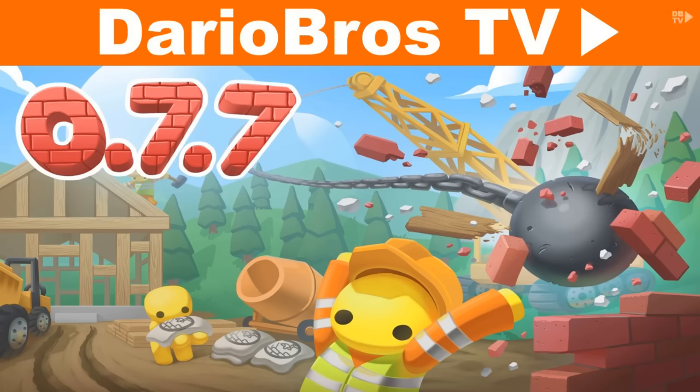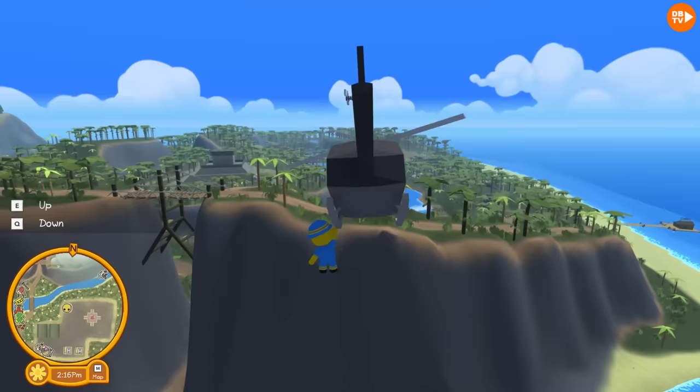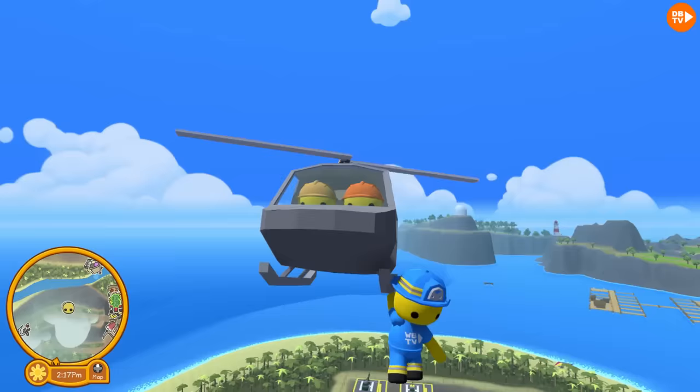Hi guys, welcome back to Dario Bros TV. Today, we're going to show you how to unlock the three easiest pet-related items. And since many of you have been asking how Willy Bear got the sloth hat, we're heading over there right now.